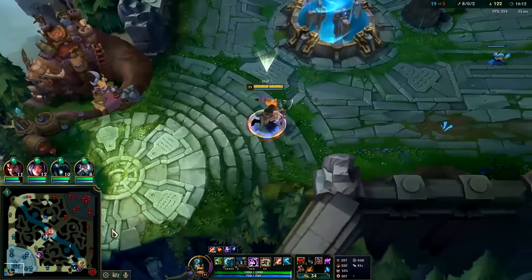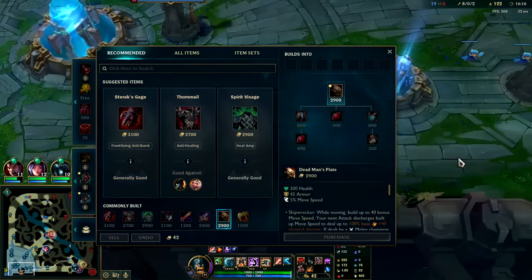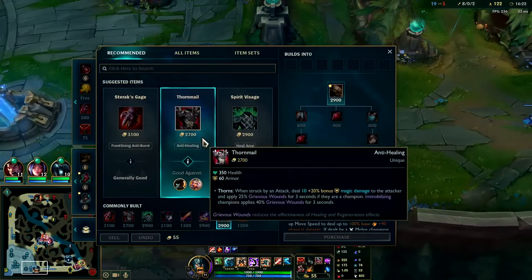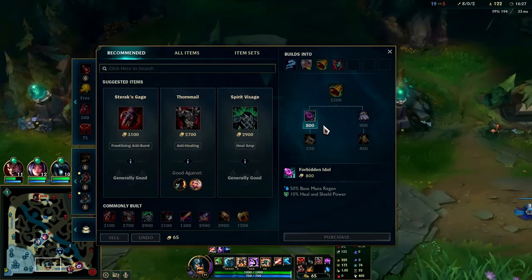Got our Death's Dance — third item. Still going to go for Sterak's, and then we'll probably go Thornmail, Deadman's. You can always round off your build with melee champions using mobility items like Deadman's or Force of Nature — basically items that the moonplate build leads into, one or the other.